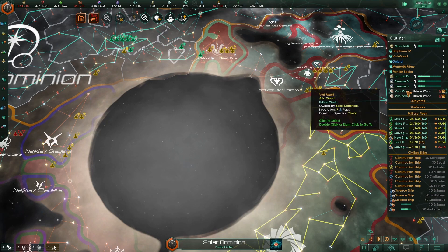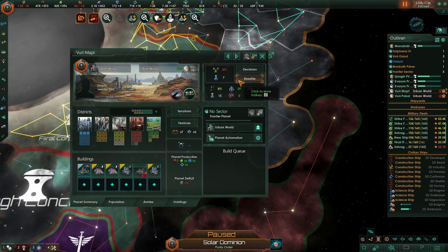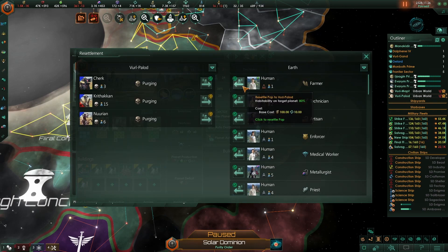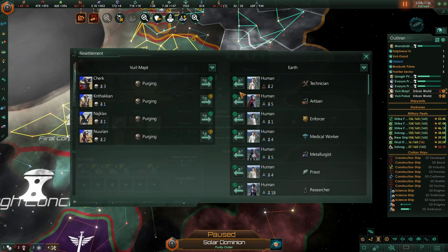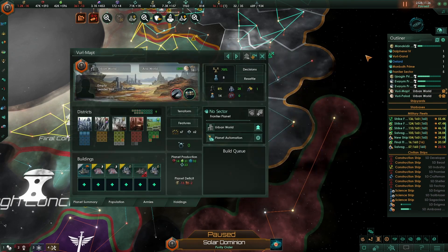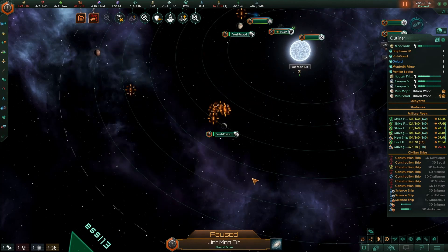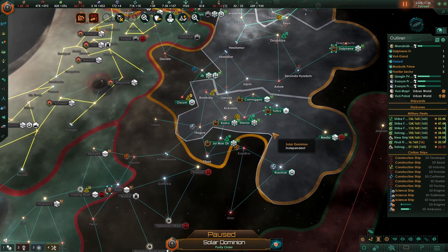Let's have a look at this planet. This is actually not a bad world — arid, but we can settle here. There we go. Create sector — why is that now? It's already just a size sector.